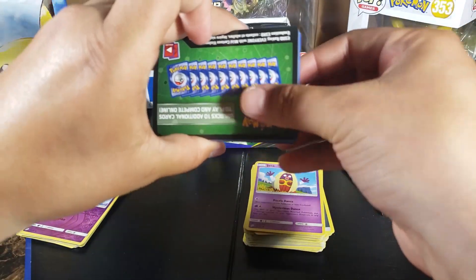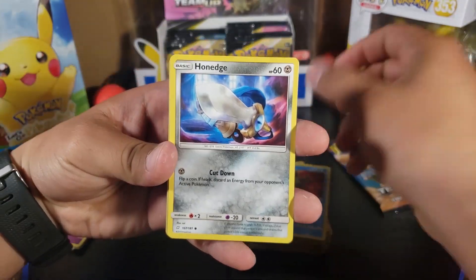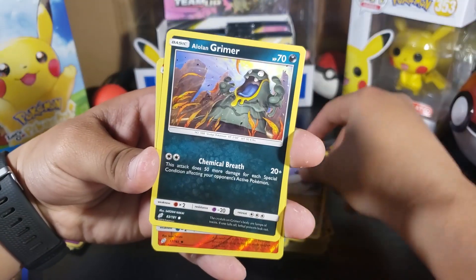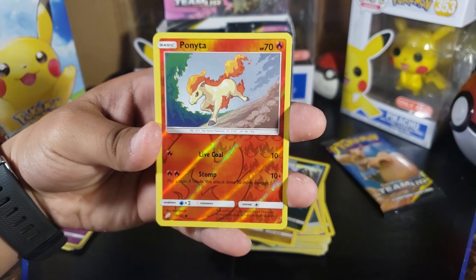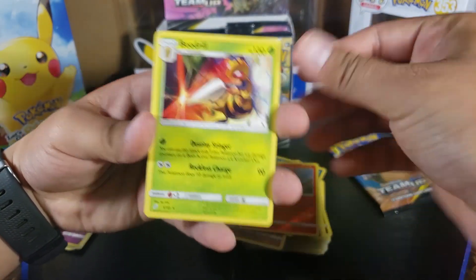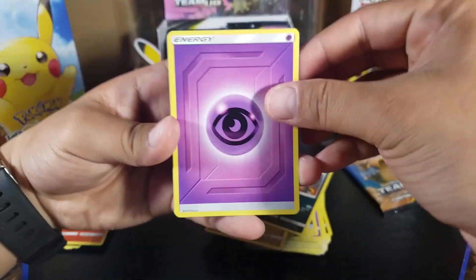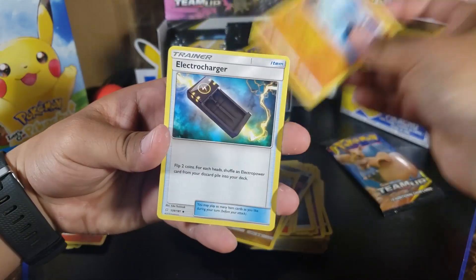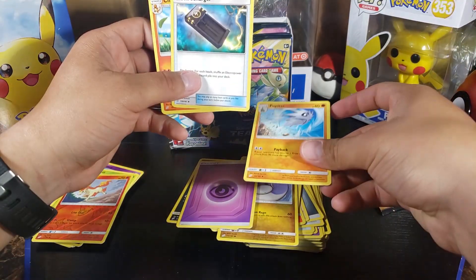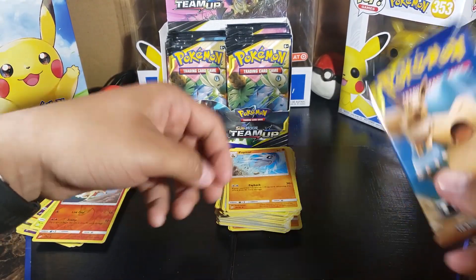Alright, green code. Staryu, Honedge, Weedle, Dratini, Alolan Grimer, Ponyta — just a common — and then we got Beedrill, regular rare as you'd expect on the green code packs. Psychic Energy, Pupitar, Electro Charger, and Charmeleon. Okay, I think I figured out the card trick and we're gonna do it with the last pack.